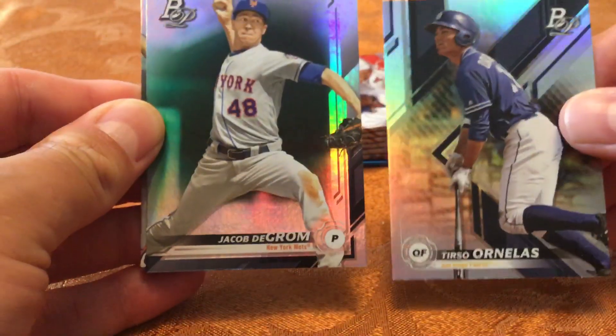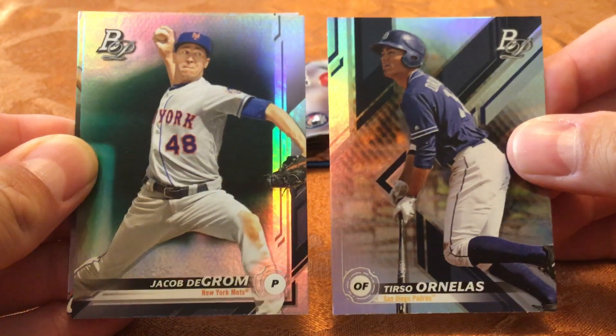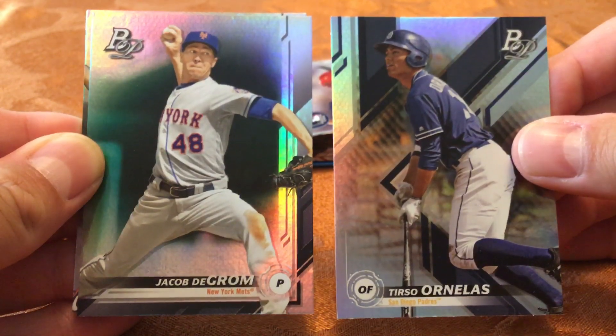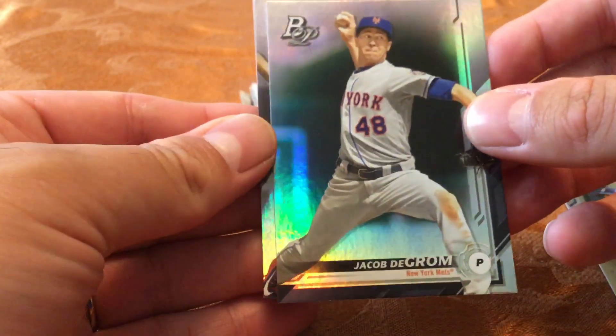If you look at the cards — the card on the right is a prospect, and you'll see that the Bowman Platinum logo is in the top right corner. For the regular current players, that's in the top left corner. So that's a quick way to know what you're looking at if you are opening these.